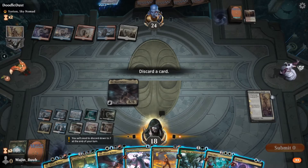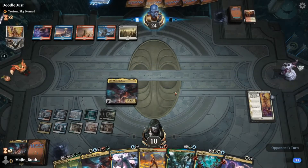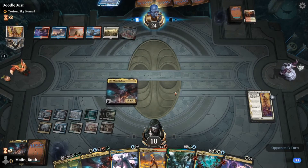We get to a point where our hand is full and we need to discard something. Since I already have two Niv-Mizzets, I figure I can discard a Niv-Mizzet. I also have the option where Elspeth Conquers Death could bring that Niv-Mizzet back with a +1/+1 counter, so discarding that Niv-Mizzet is not the biggest deal.